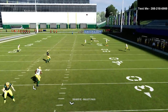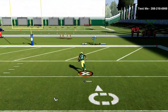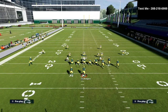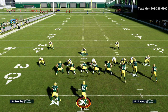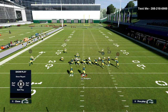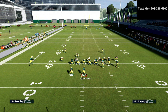This Cover 3 beater is the Jets dig play — a very popular Cover 3 beater. Basically the R1 route will normally beat Cover 3 over the top. In MUT you're going to have more success defending this because you have better awareness and better zone coverage. That said, it certainly can still get burned in MUT.